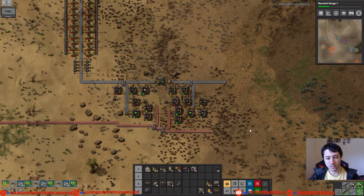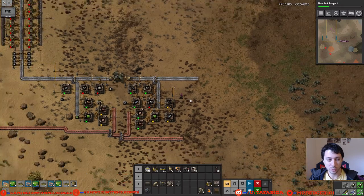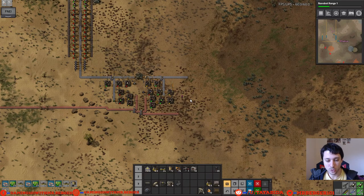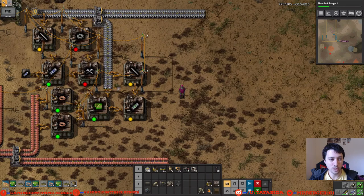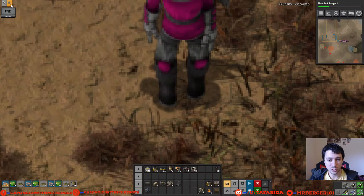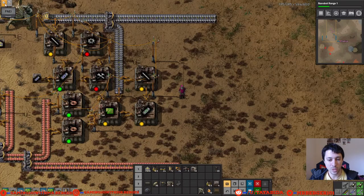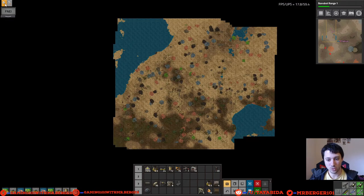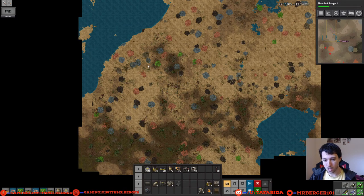It's no wonder this game is like the second best rated game on all of Steam — it's just so well made. Rather than going back and checking out the previous videos or copying the seed, we can use the Mega Zoom mod to zoom in really far and see your character's feet or inserters up close, or zoom way out. Zooming out far drops your FPS and UPS significantly, so beware if you don't have a good computer.